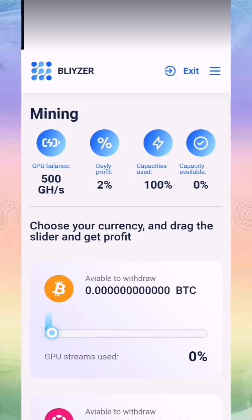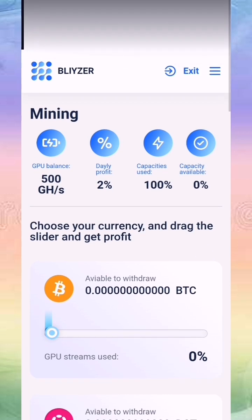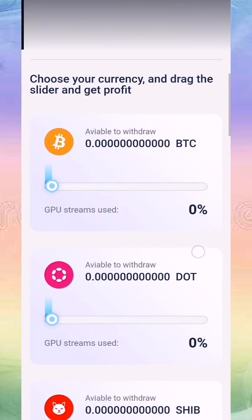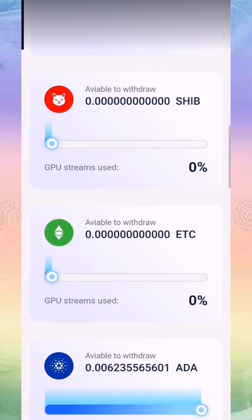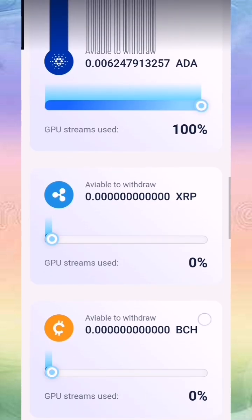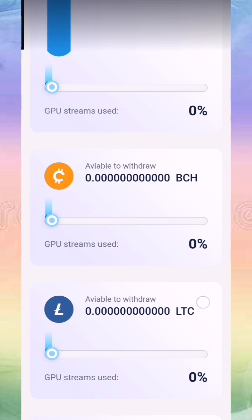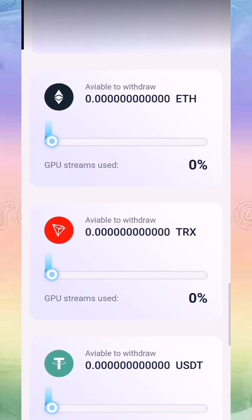Now let's go to my account. I have 500 gigahertz for free, with a daily profit of two percent, and I use 100 percent of capacity. There is Bitcoin, DOT, Shiba, Ethereum, ADA, XRP, and also Bitcoin Cash. There is Litecoin, Link, Ethereum, and Tron.